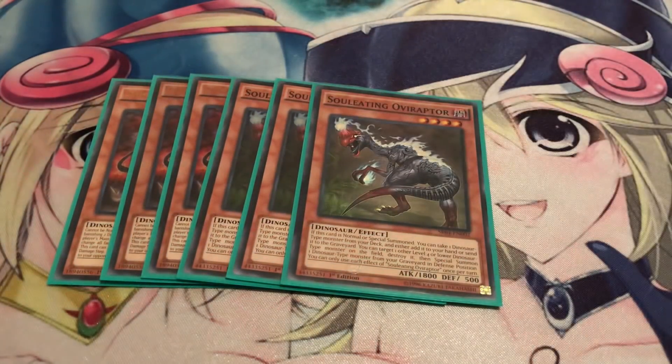You're going to be running three Soul Eating Oviraptor, one of the best cards in the deck. When this card is normal or special summoned, you can take one Dinosaur monster and either add it to your hand or send it to the graveyard. You mainly send Overtex Qoatlus to the grave to get your pill faster, or search out Miscellaneousaurus, or even Ultimate Conductor Tyranno if you want. And once per turn, you can pop one Dinosaur on the field — mainly one of the Jurassic tokens — and then special summon a level 4 Dinosaur from your graveyard. You can also save that token using Lost World's effect.